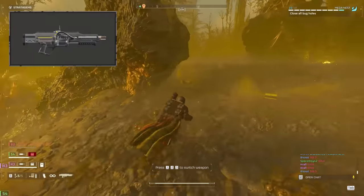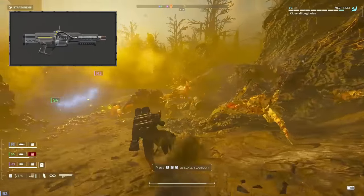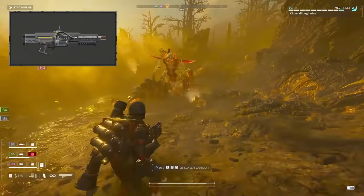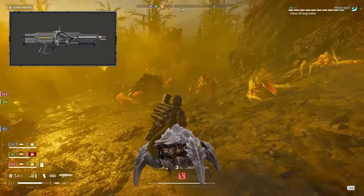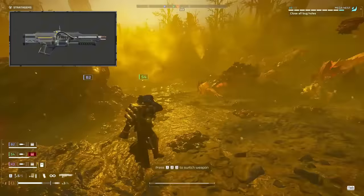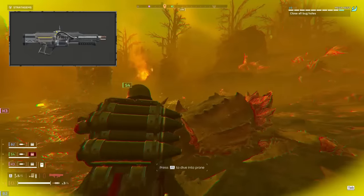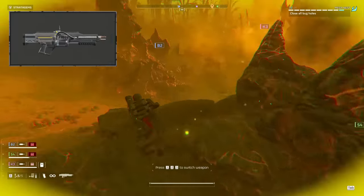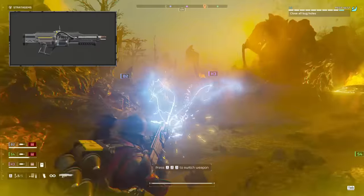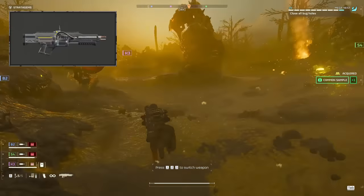To offset those downsides, we're gonna pair it with the Arc Blitzer. Arc weapons also got a huge boost across the board, being able to stun even chargers with just a few shots, stopping them dead in their tracks and setting us up nicely for a clean shot to their face. This weapon also does not use ammo, meaning you can spam it as much as you like. Just be sure to look past your target so you don't zap one of your teammates. With its incredibly high stagger, infinite ammo, and effectiveness against both light and medium targets, this combination is a match made in heaven.